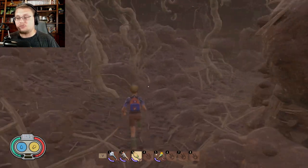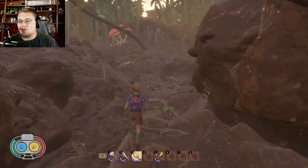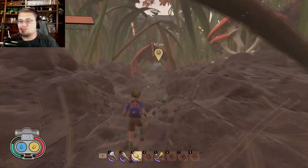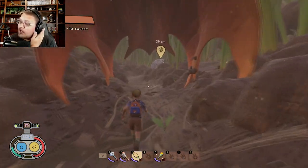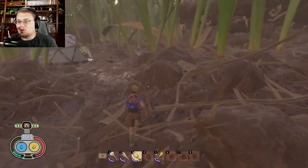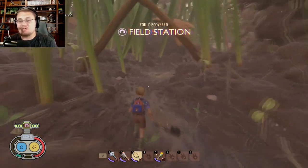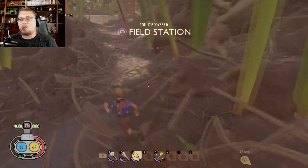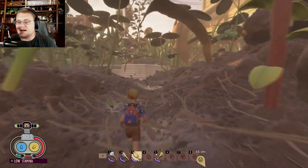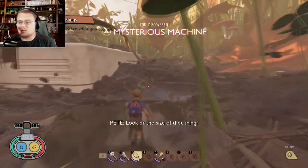When you first get into the game, the first thing you're going to do is run over here with Pete. Pete's going to say some cool stuff depending on which teen you're playing. You'll probably pick up some stuff and do some resource analyzing, but we're focusing on story. Run across this giant mat — really what it is is a giant controller.